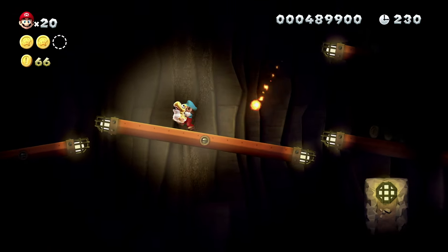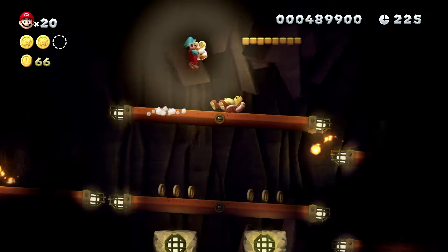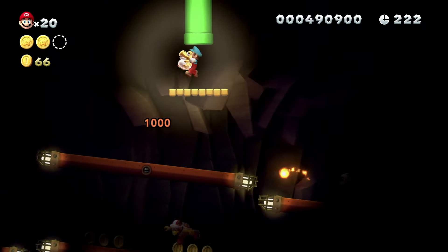Jump up to the platform the Fire Bro is on towards the end of the level. From there, jump up to another platform with a pipe above it. Go into the pipe to grab the third Star Coin.